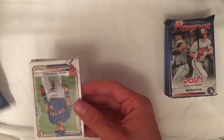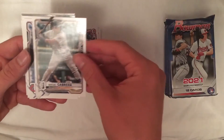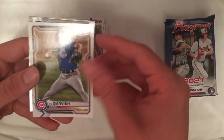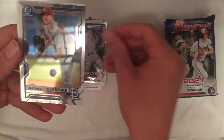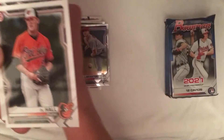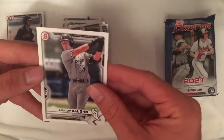Here is our first pack. We've got an Andres Jimenez rookie, Dylan Carlson rookie, Miguel Cabrera, Max Kepler, Glaber, Blake Snell, Yu Darvish, a Royce Lewis Prospects chrome card, and a pitcher for St. Louis — his chrome card. So Gabriel Arias is first. I'm going to set all the firsts off to the side. D.L. Hall and Andrew Vaughn.